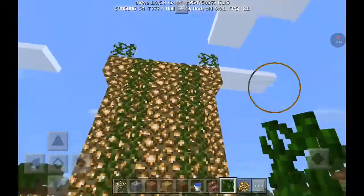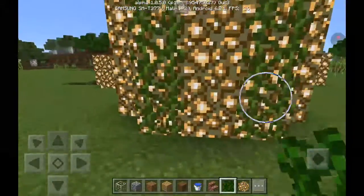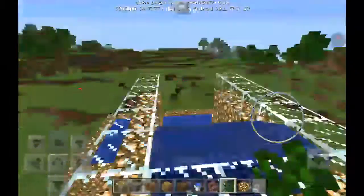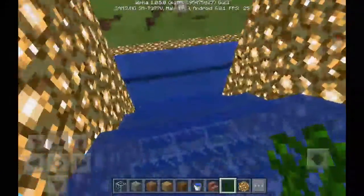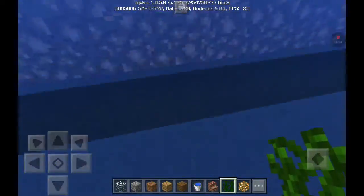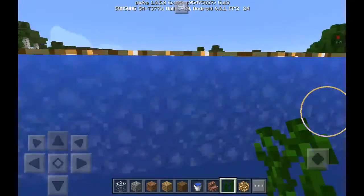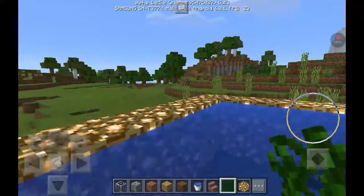And there you have it — your very own water slide. It does test out, right? I've done this before, like a hundred times. Wee-hee! And you get a pool. I confirm you can build this.